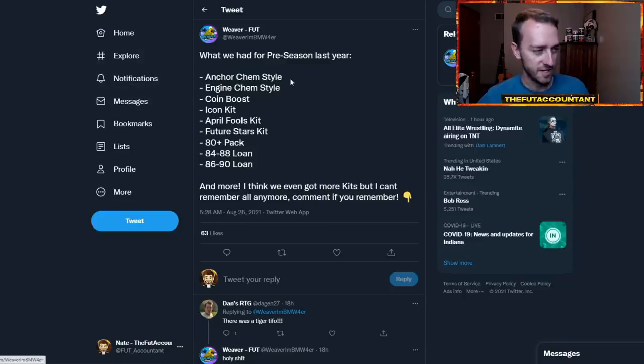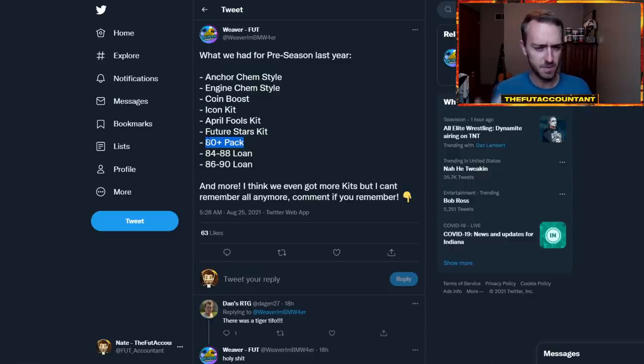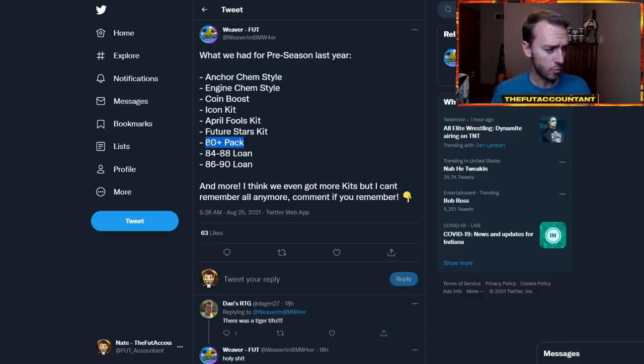A tweet from Weaver today talked about some of the other things we had for pre-season last year. I think the most popular were the 80-plus packs — I believe there was even a positional-based 80-plus, like an 80-plus midfielder, defender, or attacker. An 80-plus pack at the start of the game might give you a pretty decent card — an 81, 82, 83-rated card like a Ferland Mendy, Lucas Moura, or Sissoko. Chemistry styles like the engine, anchor, maybe hunters or shadows — that's the kind of stuff that is pretty cool from this promo.